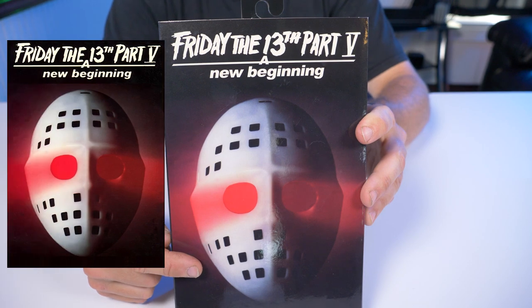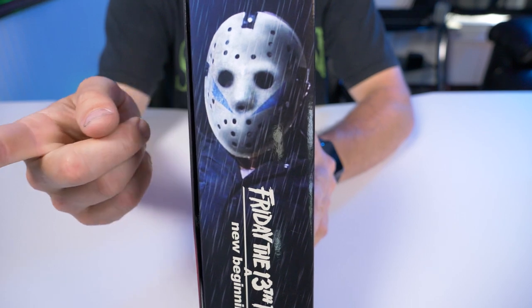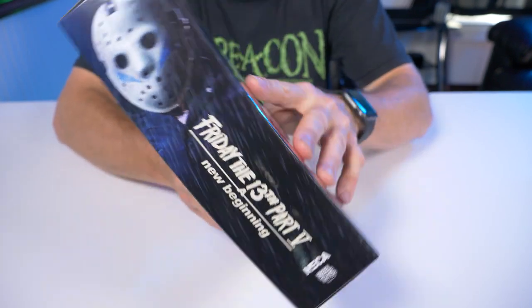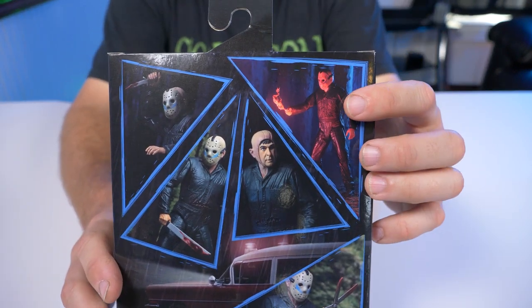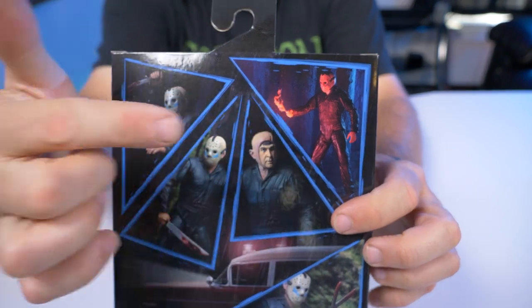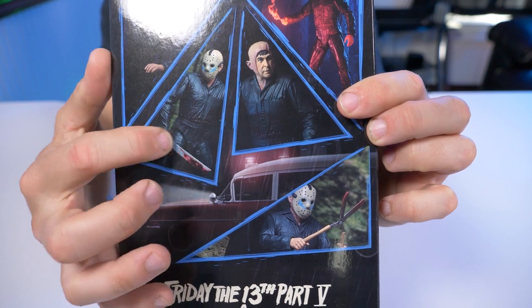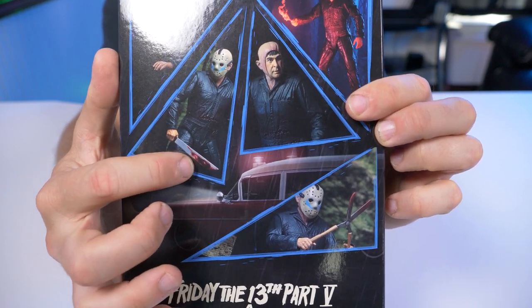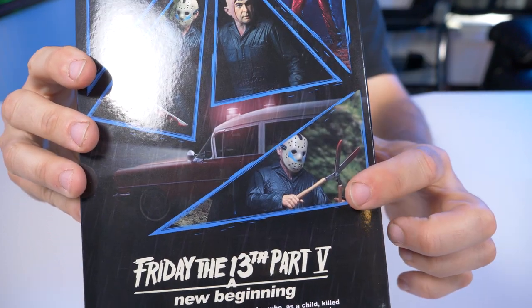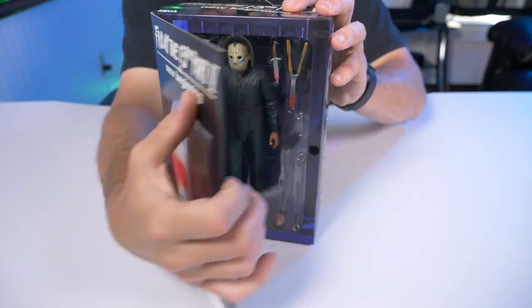I used to have this poster as a kid and I am absolutely loving it. Turn to the side and we have a really cool product photo of Roy Burns as Jason Voorhees — other side, same deal. Turn it to the back and we can see some of the scenarios: the road flare, his machete with blood on it, Roy Burns with his mask off, and one of the best kills in the movie — the hedge clippers.